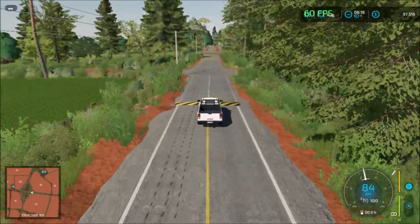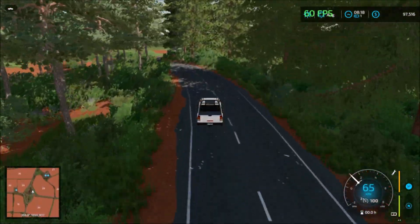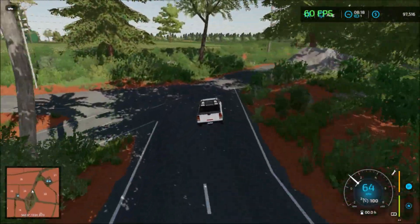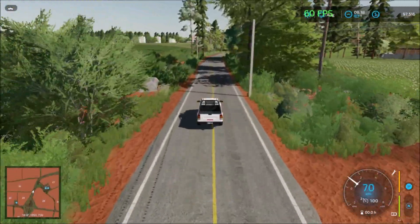There are lots of speed bumps on the map, so you can easily be thrown if you drive too fast. Up the road here we have the first sell point.